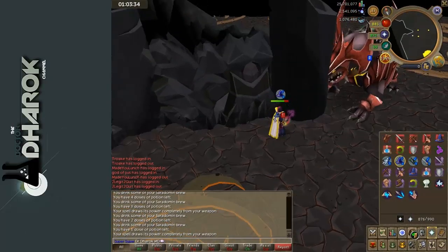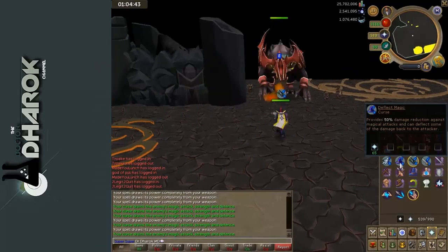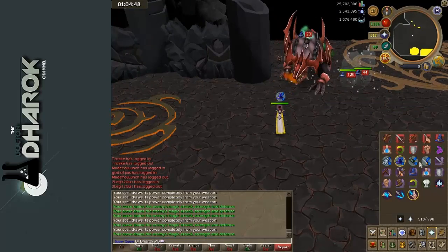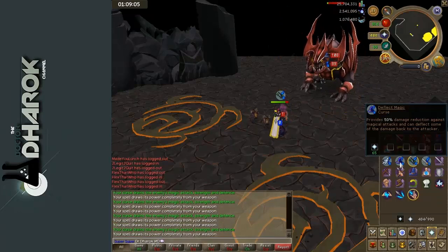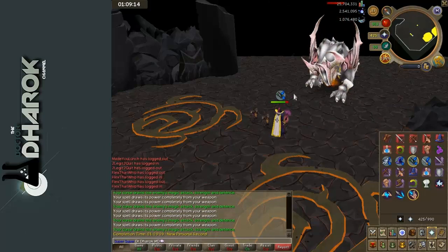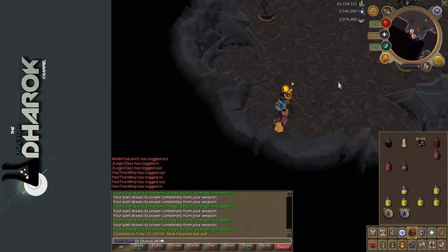At about halfway through the battle with Tuz Talk Jad, he'll summon healers. In my arrogance, I tried to kill him through the healers, but I realized after a little while that it wasn't going to happen, so I lured the healers and then realized they were still healing him. So I had to take down the healers, and boom. Jad was not very difficult, but the most important thing with Jad is to stay calm. Do not panic. Before you kill the last Ket Zek, take a couple of deep breaths — calm down, calm your nerves, get rid of the jitters.